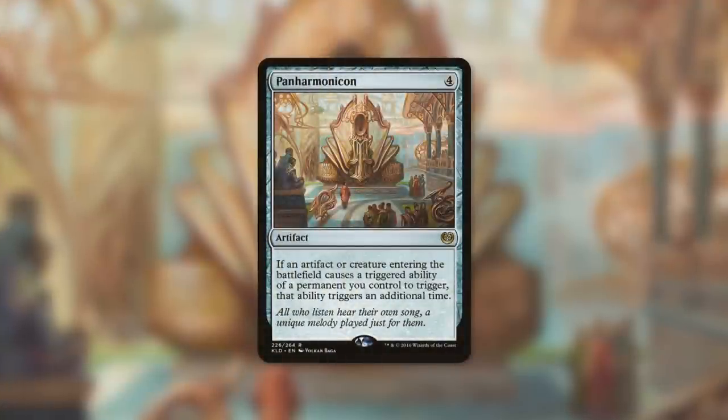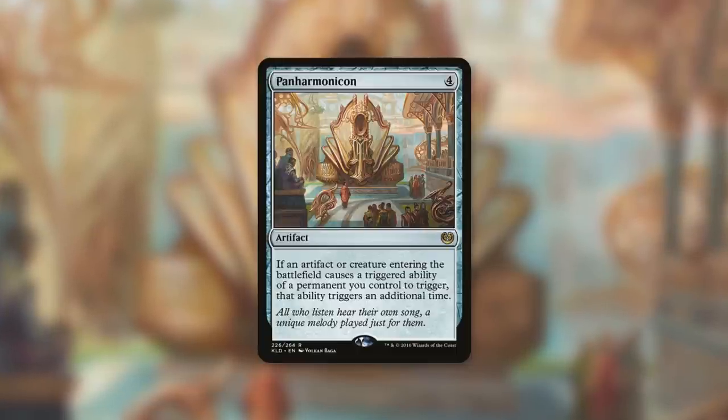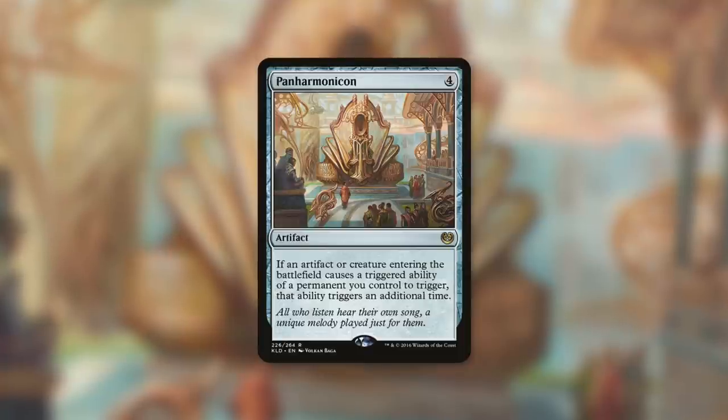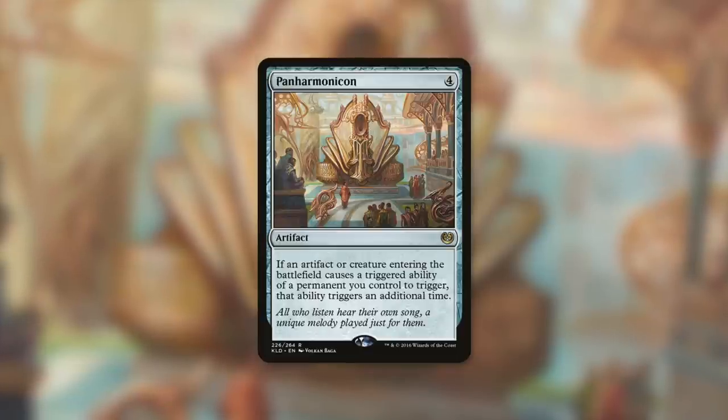Unlike Oblivion Stone, right when Frayed Rope comes into play it does give you value: a free rope counter on a creature. Because that's an ETB, we can take advantage of it with something like Panharmonicon — an artifact that costs four where if an artifact or creature entering the battlefield causes a triggered ability of a permanent you control to trigger, that ability triggers an additional time. Basically, double up your ETBs on artifacts and creatures. So you get two rope counters for free, save two of your creatures, and your opponents still have to pay for their rope counters.